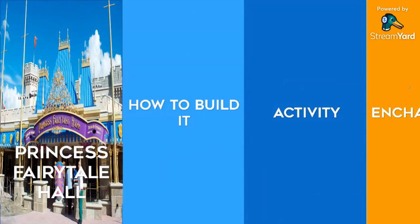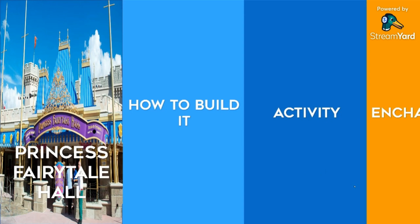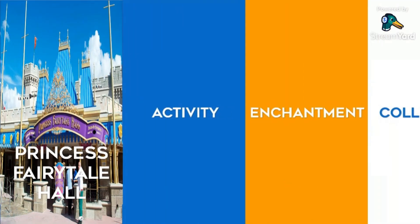How to build this attraction? Well, it's actually available in the Streak Rewards Calendar on Day 47. The building time is instant, the size of the attraction is 13 by 13, and the activity it does is dusting chandeliers.